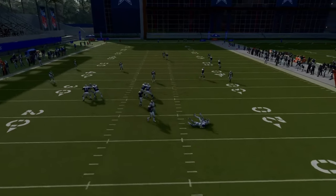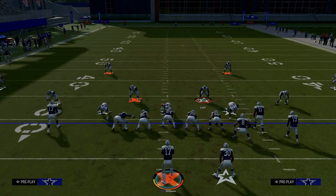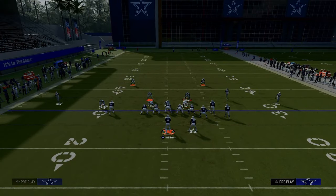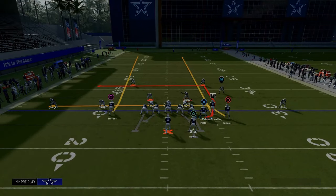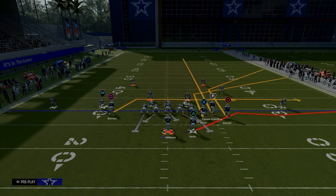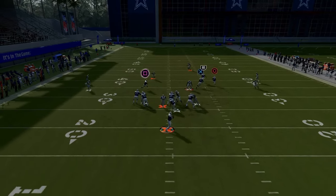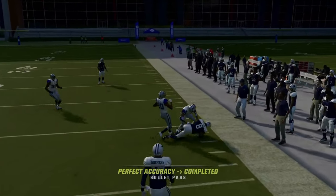If they're backing off this slot corner and sending an edge blitz, and you're blocking your running back, just slide protect to the right and ID the left side guy. The running back will pick up the slot corner. If they're sending that blitz, you'll be able to pick it up and find the open route to the right. Just a tip: I find that to be the best protection adjustment here.